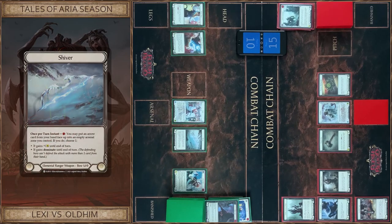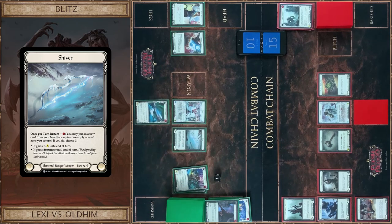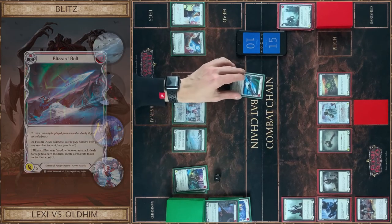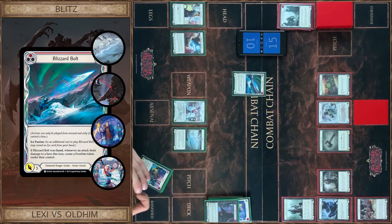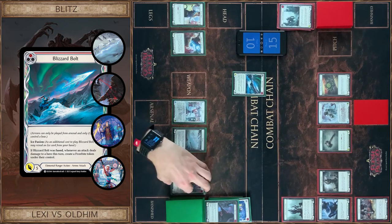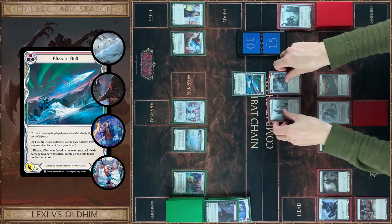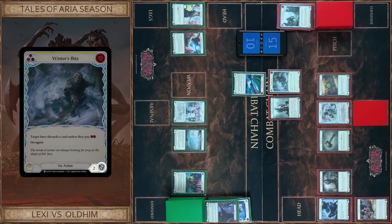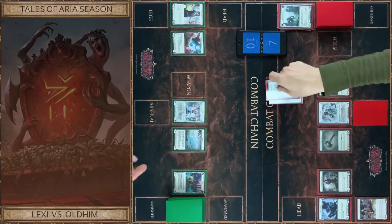Then I use Shiver ability, pay one floating, and I put Blizzard Bolt. I choose Dominate and attack with Blizzard Bolt — five plus three is eight, and plus three if it hits. Eight with Dominate. I block three, no reactions. You take five. And plus three additional from the Lesson Fire. That's all, pass turn to you.